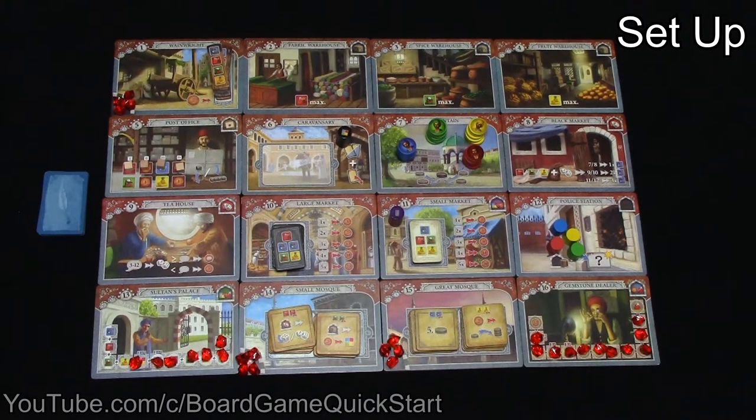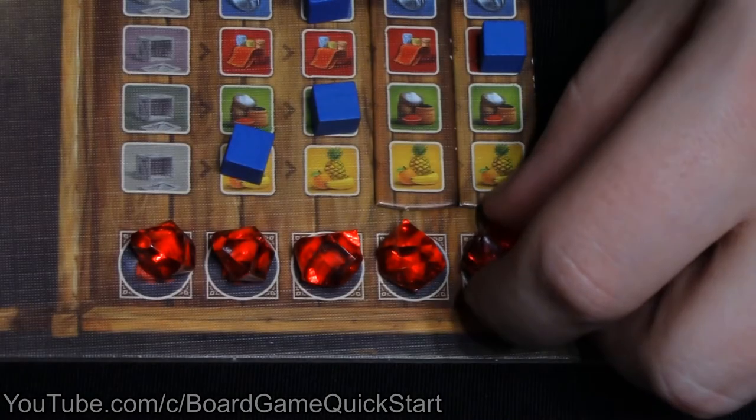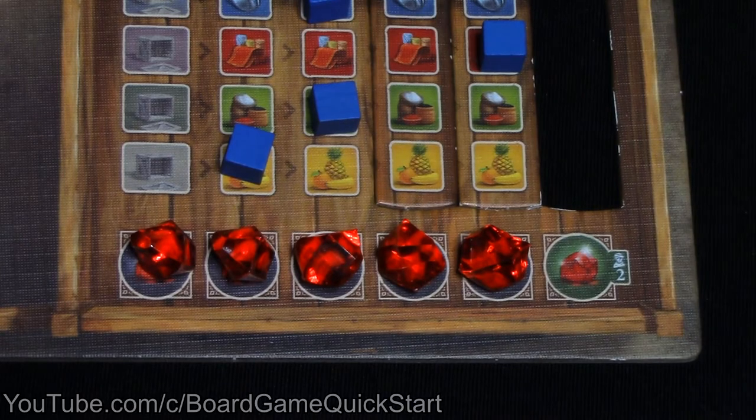Now you're ready to begin. In Istanbul, you win the game by collecting rubies. The end of the game is triggered when any player has collected 5 rubies, or 6 in a two-player game.